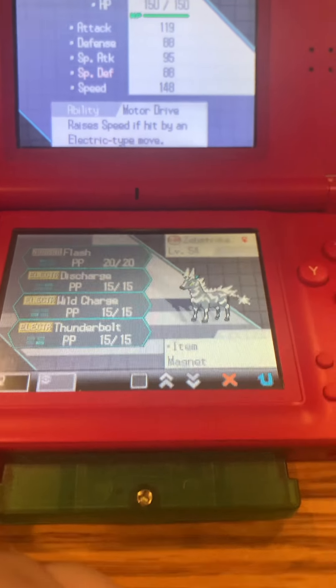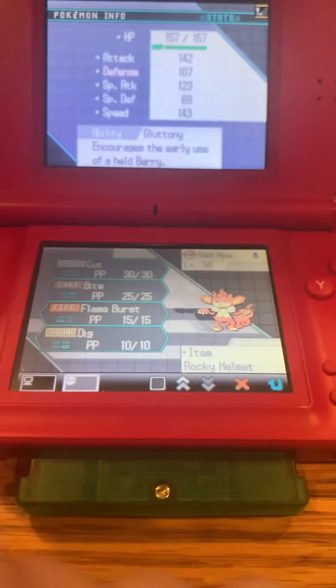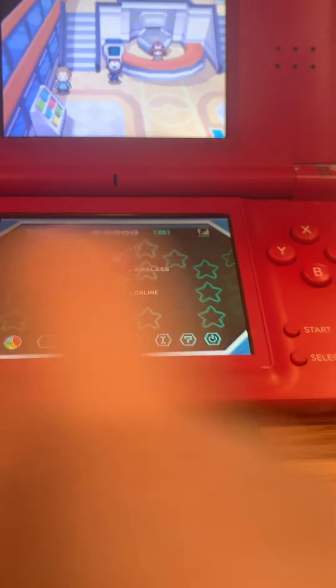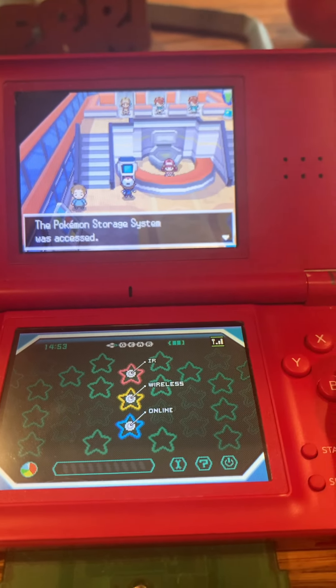Zebstrika has Flash, Discharge, Wild Charge, and Thunderbolt. And Red Ape has Cut, Bite, Flame Burst, and Dig. Interesting. So apparently it has 190 Pokedex. That's interesting.